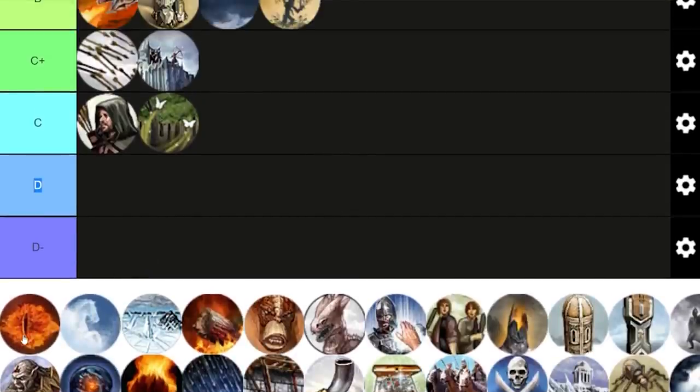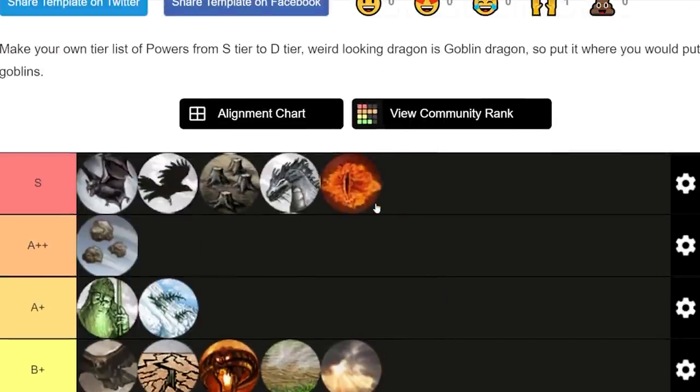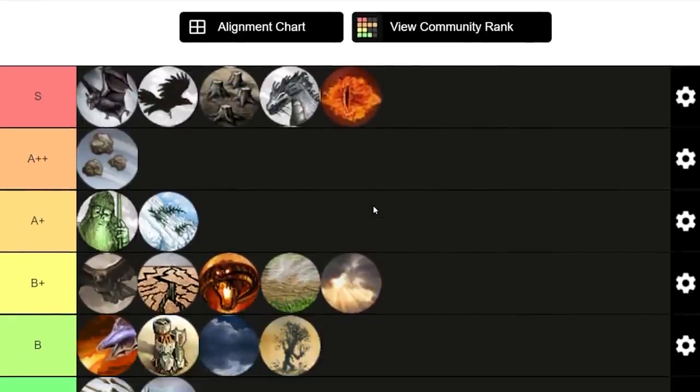Eye of Sauron — a 5 powerpoint active leadership from Mordor. I like it a lot. It's underrated. I think it's an S tier. It gives you the chance to scout, and as Mordor you can have a double buff — it stacks with the Warchant or the Tainted Land, making it just so effective in my opinion.